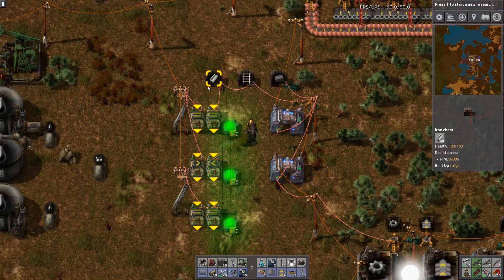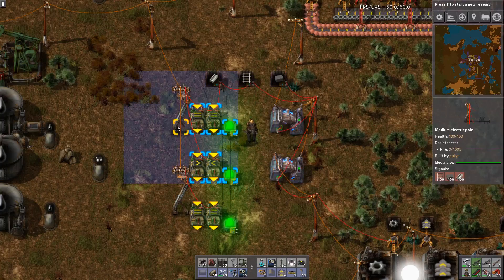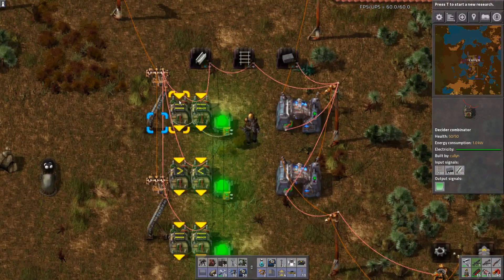Getting started — each of these chests have a hundred of the listed items in them, which is then sent down the red wire to all of the inputs. Power switches only have a single input, where combinators and decider combinators have both inputs and outputs.